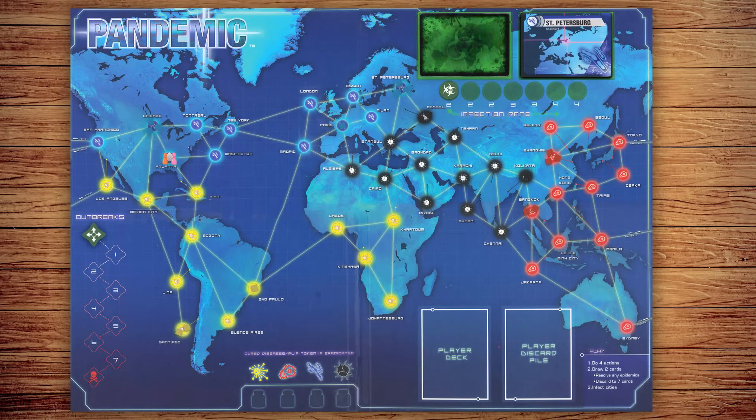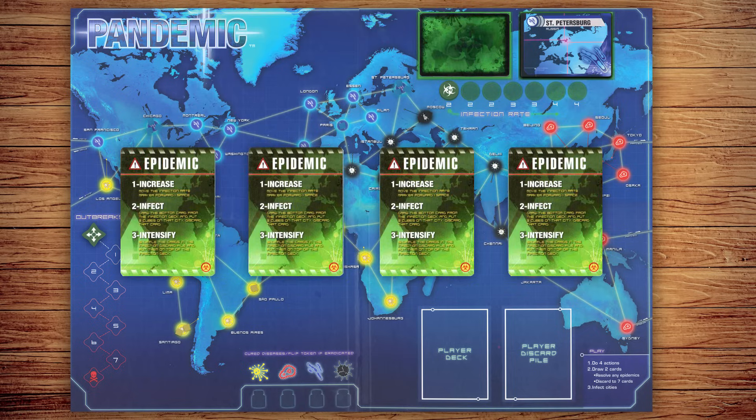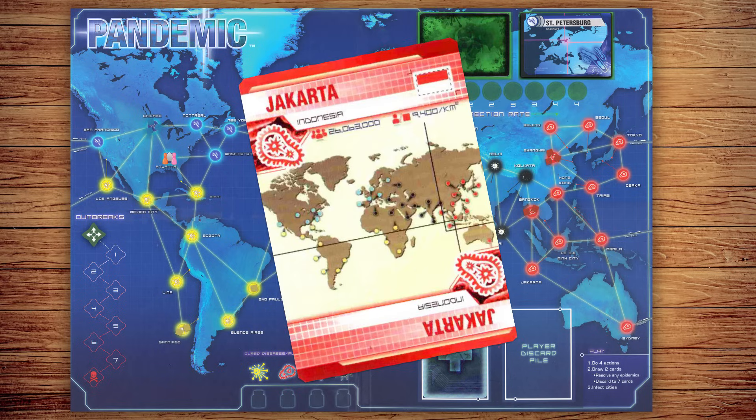Now prepare the player deck. To play on the tutorial mode, divide the player cards into 4 piles, shuffle one epidemic card into each pile, then place the piles one on top of another. Do not shuffle the cards at this point. Now look at the cards in your hand. The player with the highest city population goes first.